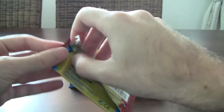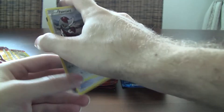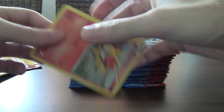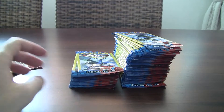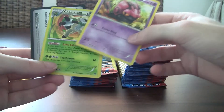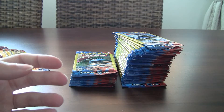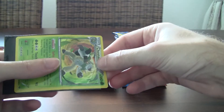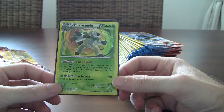My favorite card in this set was definitely Professor's Letter, because for Emboar and Blastoise decks that card was so perfect - so much better than any energy search, getting you two basic energies. Not only good consistency for energy searching but it also thinned the deck nicely. It made cards like Cilan - the gym leader supporter who let you grab three energies - pretty much useless, not that you'd use him anyway because he was a shitty card.